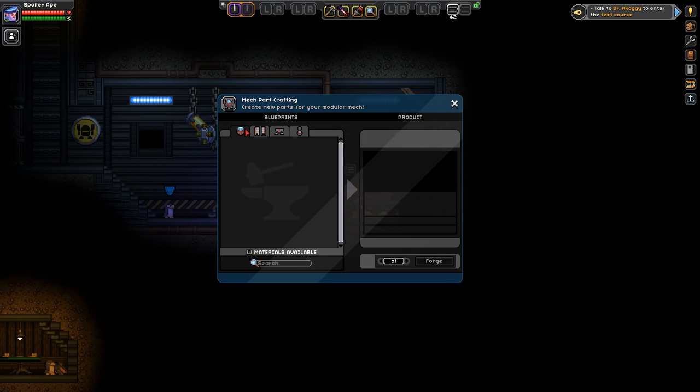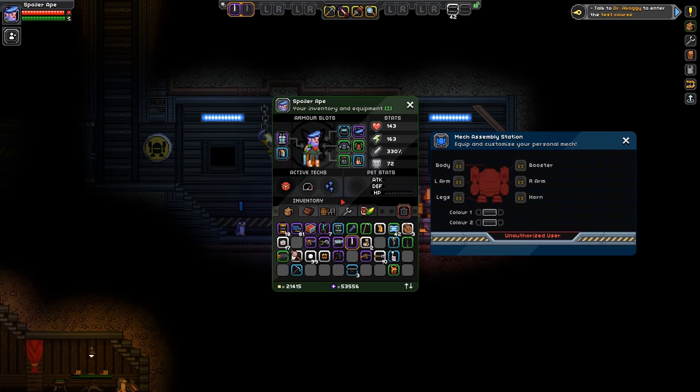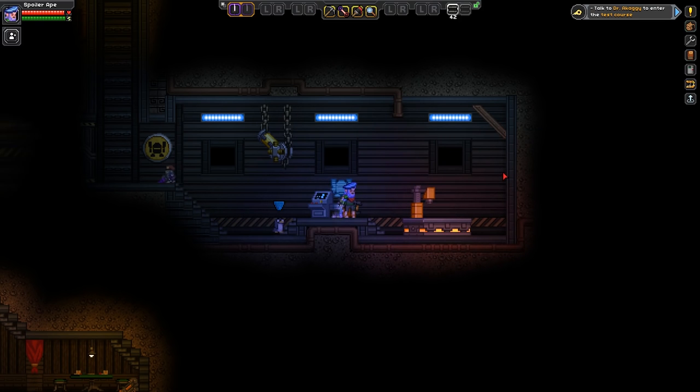Nothing there yet because I haven't got any of the blueprints. There's also a mech assembly station, and I can't use this yet because I'm unauthorised. So there's nothing you can do at the moment.